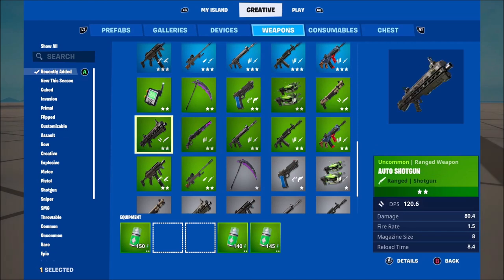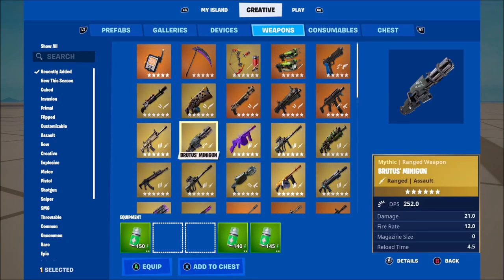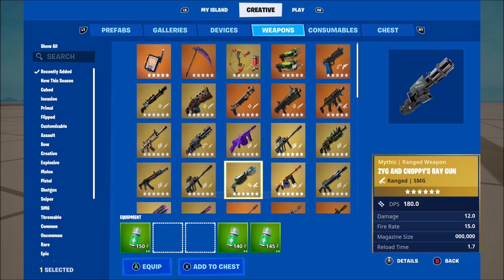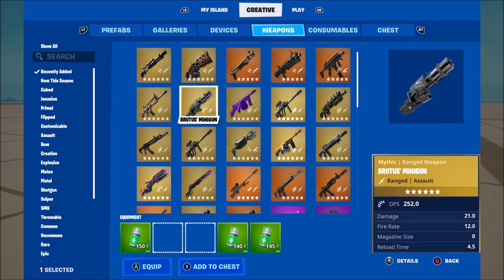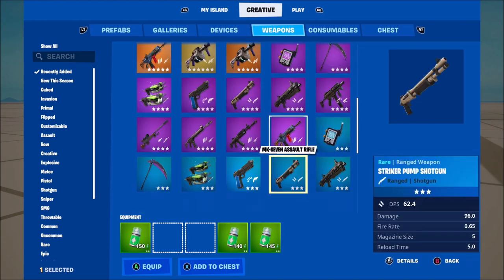Then we've got the new weapons, which I actually went over a while ago, but I didn't go over all of them because they were added over a few days. We now have all the mythic weapons, or at least most of them, in Fortnite creative, which is super cool because at one point they were never going to add mythic weapons, but I'm super glad they've actually added them in now.